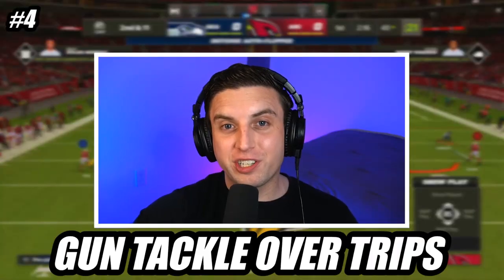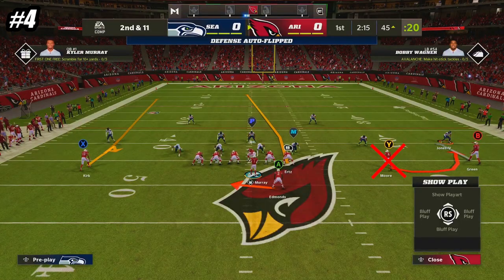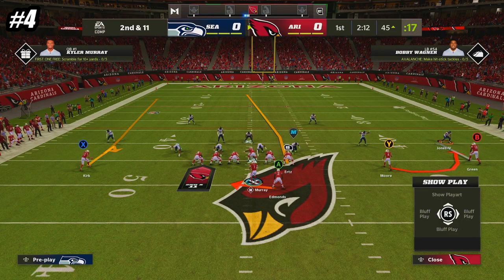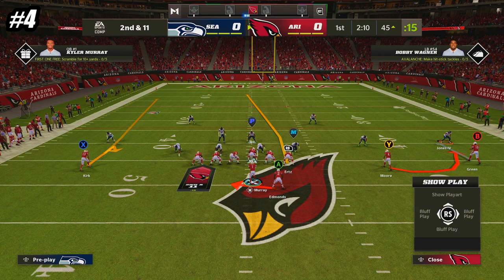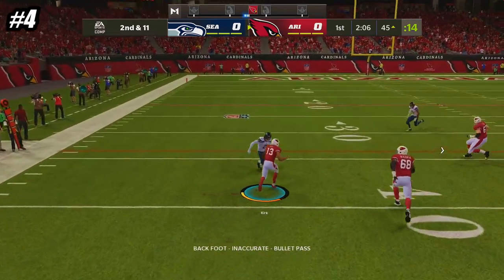At number 4, we are in the formation Gun Tackle Over Trips, and the play is RPO Bubble Wide Pop. I don't recommend throwing the bubble screen on this play because you usually get poor blocking from the outside receiver, but if your opponent is playing off coverage, then you definitely want to look at the receiver on the other side, who will curl on his option route for some quick and easy yards.